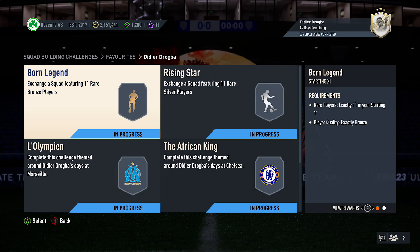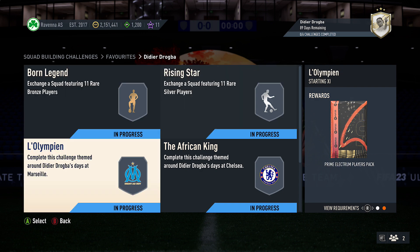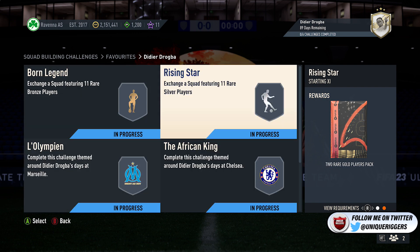You do get six packs back as well, so the packs back just here: two red gold players pack, two red gold players pack, prime lexan players pack, small red gold players pack, rare mixed players pack, and also rare lexan players pack.